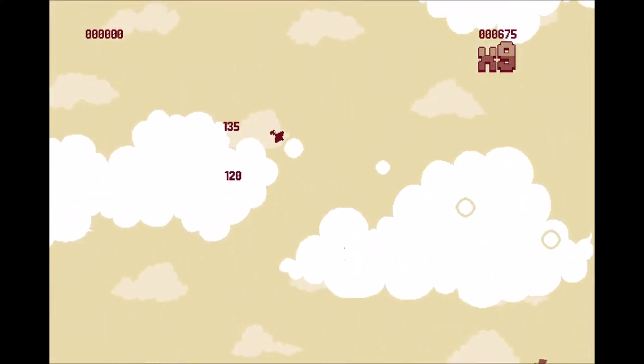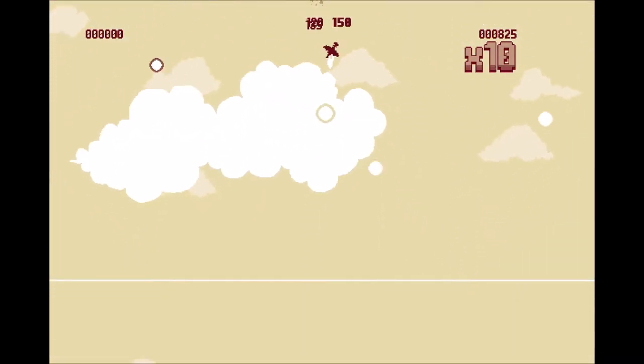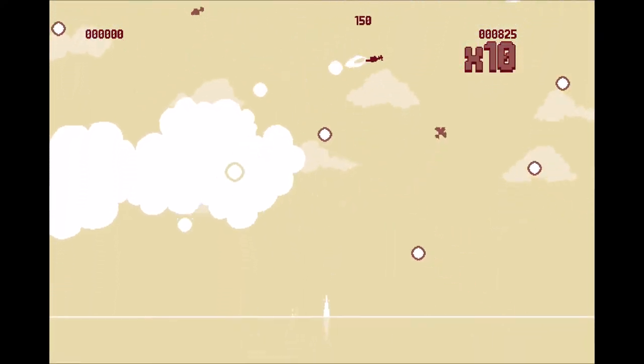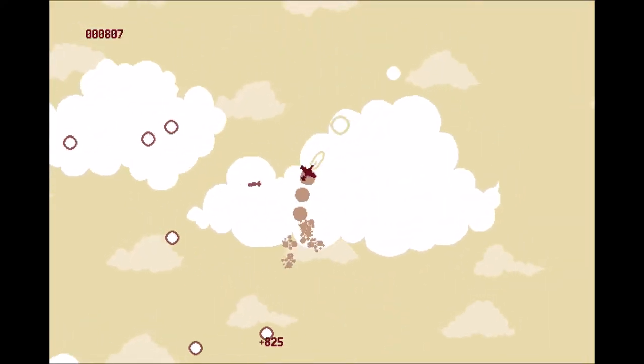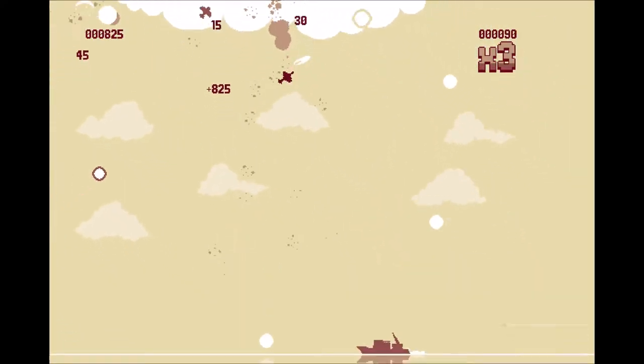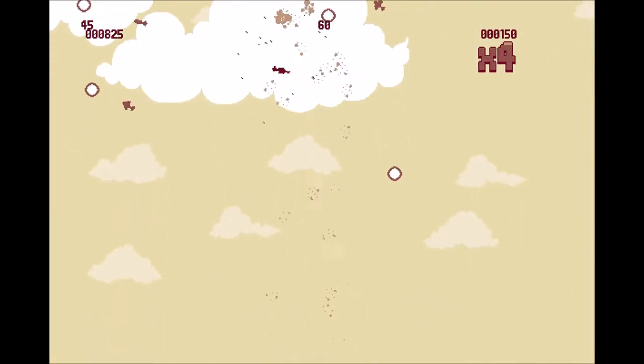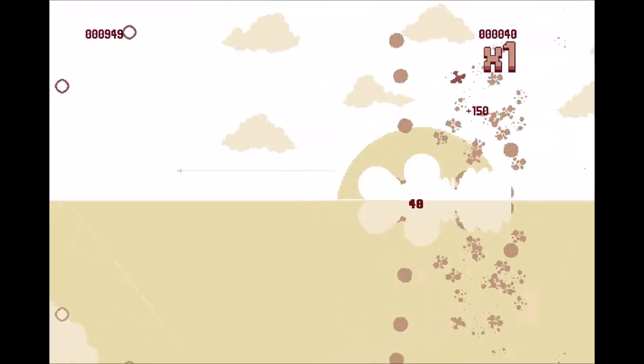You can swap out the weapon, body, and thruster of your Rauser, of which there's a fair few to unlock. Interestingly, when you switch a part out it causes a slight change in the background music, which by the way is pretty awesome. It's a lot of fun to mix and match the different parts to find your favourite combination, both to play with and to listen to the background music it generates.